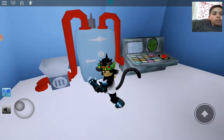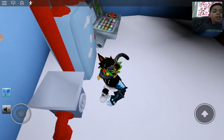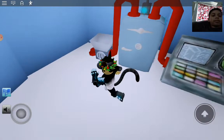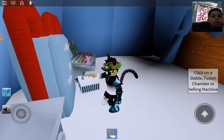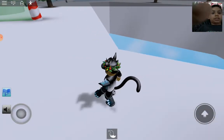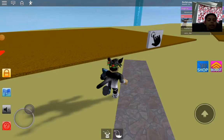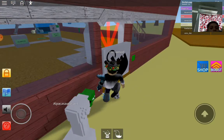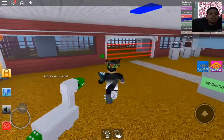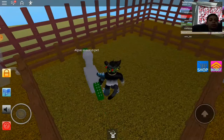Blue stuff starts coming out and your pet gets frozen — it's getting hypothermia. When you take it out, it adapts and becomes an arctic fox. Back at spawn, you can confirm it — yes, it's the arctic fox, though it hasn't fully loaded in yet.